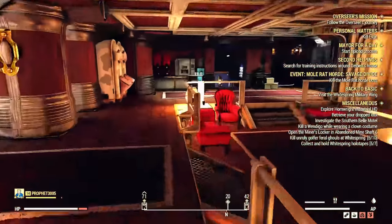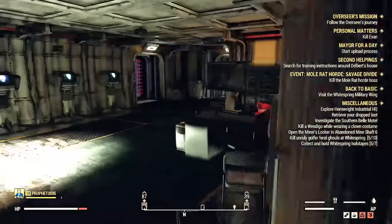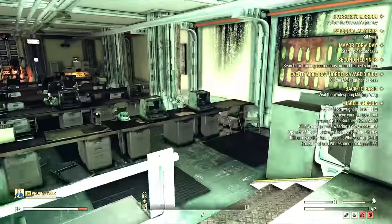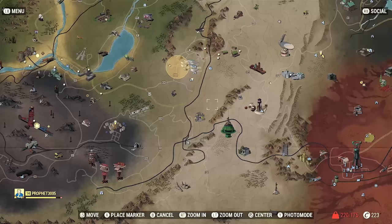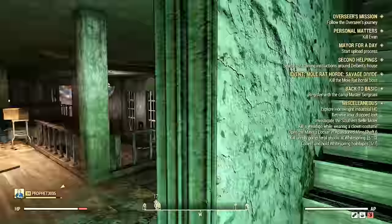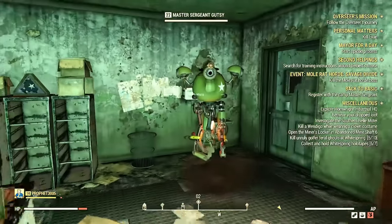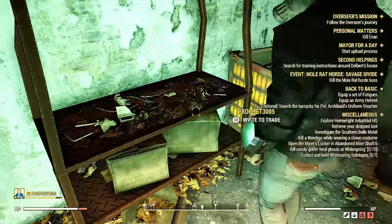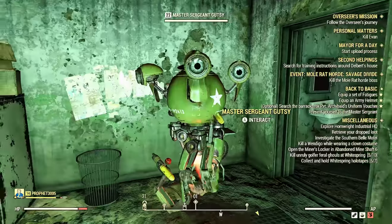We're going to the military wing, which is down here — this is the only part of the quest that doesn't have a waypoint. You can collect some more fans here, which contain the screws we need to build our armor. Then we go to boot camp. Talk to the sergeant, get your helmet from the desk, and find military fatigues on the shelf. Put those on and you can do boot camp.